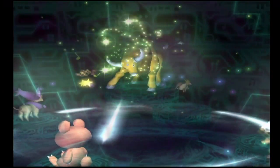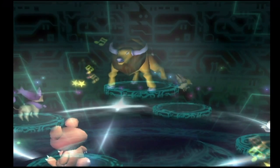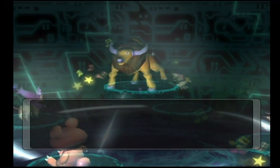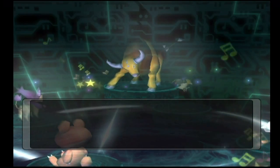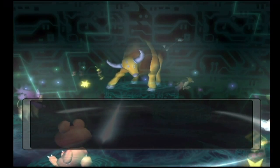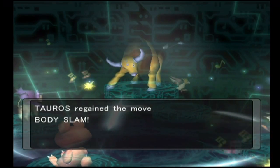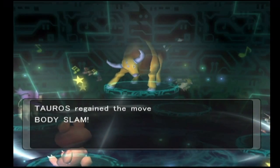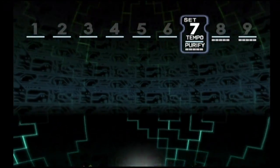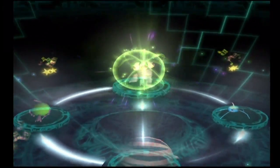Set number six we have Tauros, the pure normal type from the Kanto region. It has the Intimidate ability and a lot of attacking power and speed. For moves it's getting back Earthquake, which is awesome since you can only learn that via TM, Refresh — not that great for Tauros — Tail Whip, also a bad move, and Body Slam, which is a great move. I'd get rid of Refresh and Tail Whip for something better via the move relearner or TMs.